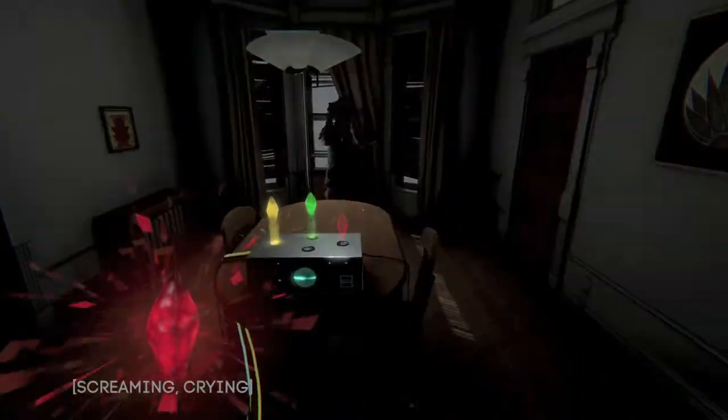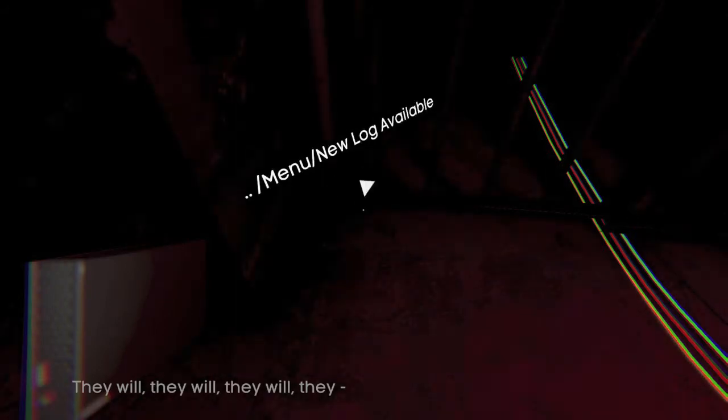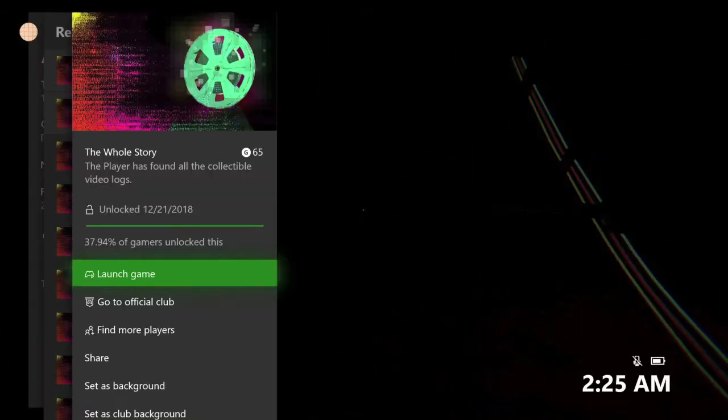After that, once you get the third crystal and put it in the oscillator, the world is going to put you back in the closet. You want to duck down and then grab the hard drive right here — it's a little hard to see in the dark but it's going to be right here in the corner. Once you pick that up, that should be the final video log and your achievement should pop. There it is — 65 gamerscore, and that's all there is to it.